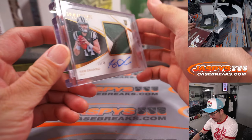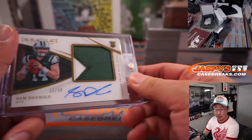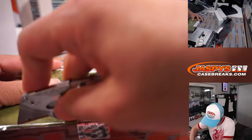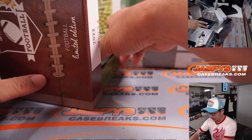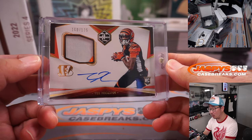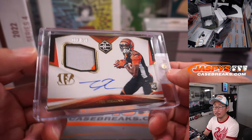First one out of the gate is Sam Darnold — 25 out of 35, two-color patch and auto. That's for the Jets, AFC East, Michael P. Next up is T. Higgins — nice, 160 out of 175, two-color patch and on-card autograph from Limited Football. AFC North, Ethan. The Bengals.